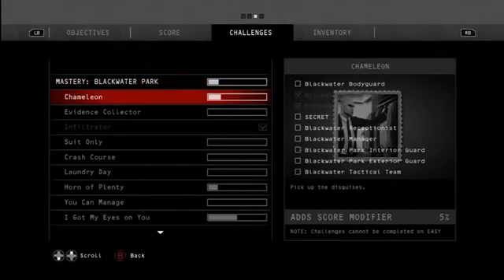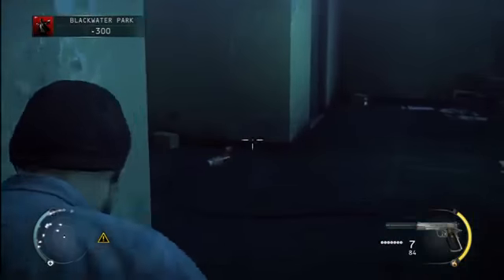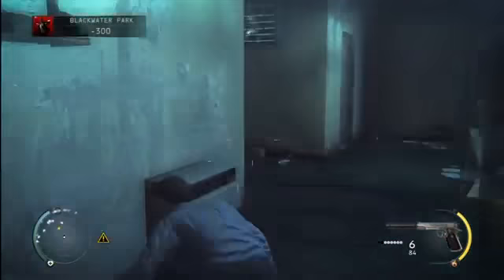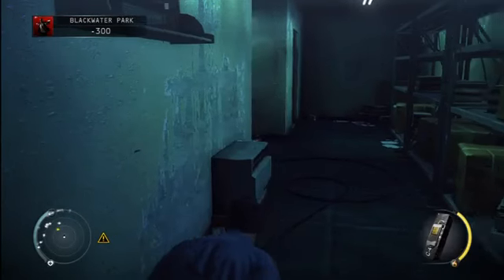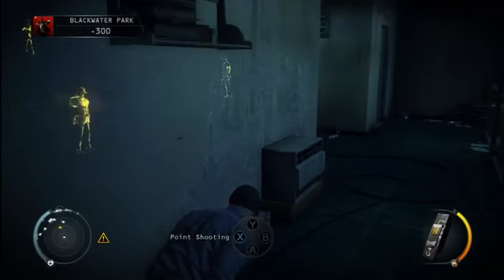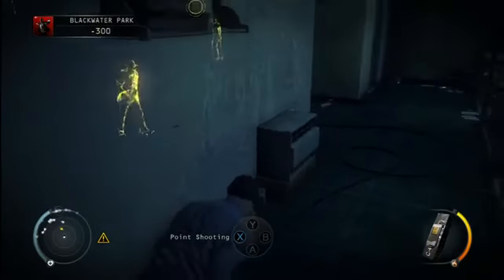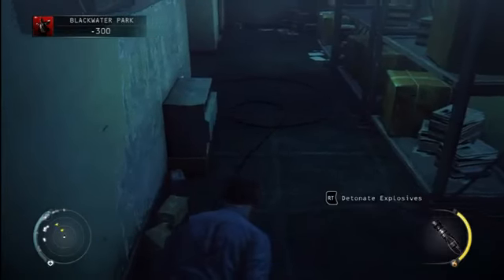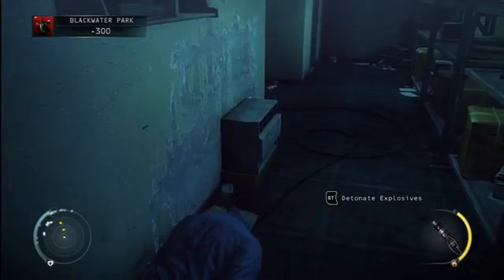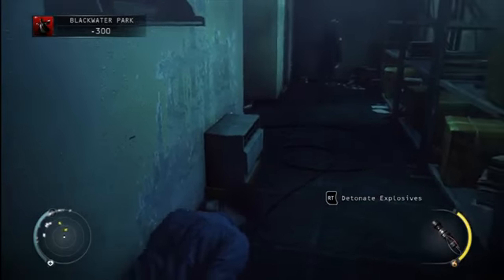This room to the left where I'm distracting the guys to come out from — the one guard we got to come out — there's also another guard in there, and that's the home of the evidence. If you want to pick that up now you can go in there and get it after dealing with these guys, but right now we're working on the chameleon. There's an outside guard's uniform and then an inside guard's uniform — the guy I just dragged in there is the inside guard, and this guy is an outside guard.